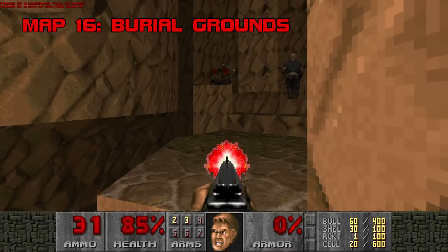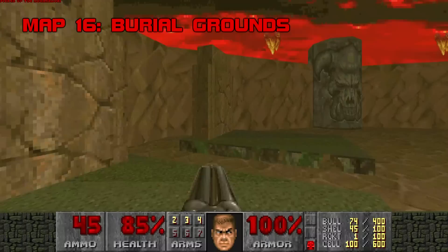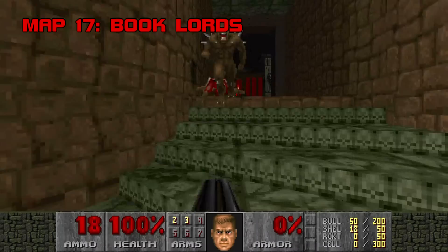Map 16: Burial Grounds. Kicking off the much more fondly remembered half of Scythe, Burial Grounds' cemetery setting is a good look for this megawad. Jump into a fresh grave to grab a non-secret super shotgun and go for the red key to set off a tense archvile attack, which you can take control of with a little infighting and some cover from the obelisk in the center. I'm not sure what it is about archviles that makes them fit so naturally into unholy church settings, but it really works here. Grade B, Difficulty C-.